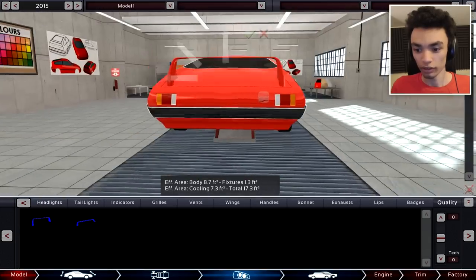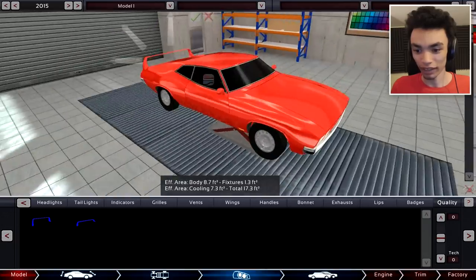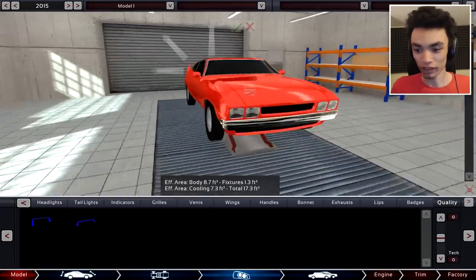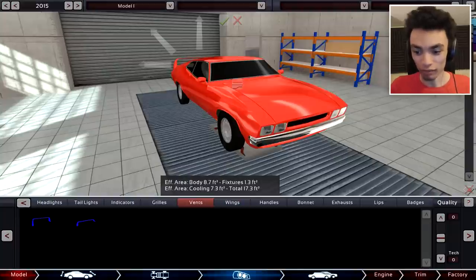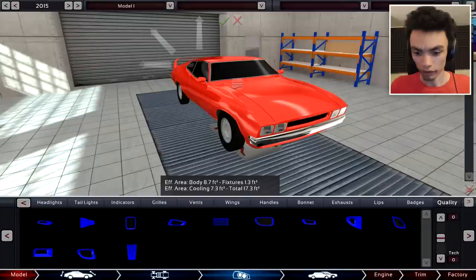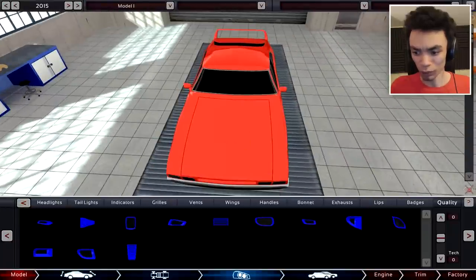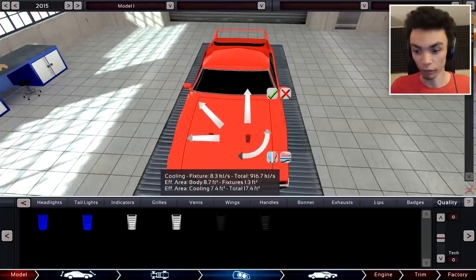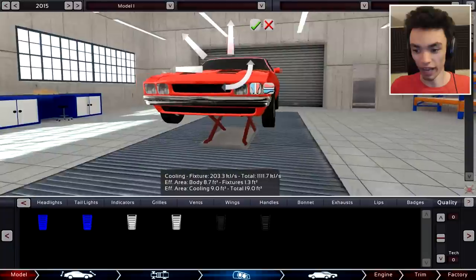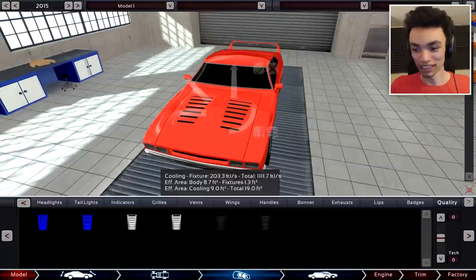That'll do. From the back it looks a bit stupid — can we just extend that out on the outer edges? Yeah, you won't be able to use the trunk — well, that doesn't matter because it looks freaking awesome. Next we have vents — hood vents, that's what I want. These are just big circles, I don't want those. I want something nice and fancy — what about these? Yes, those look pretty swanky. That actually looks pretty nice, I was trying to be stupid with it but that actually looks pretty damn nice.